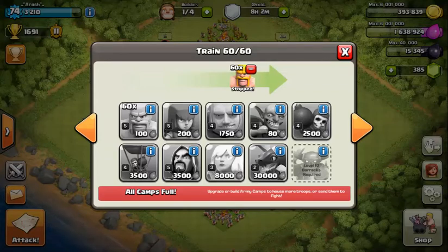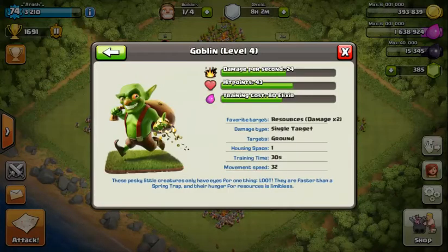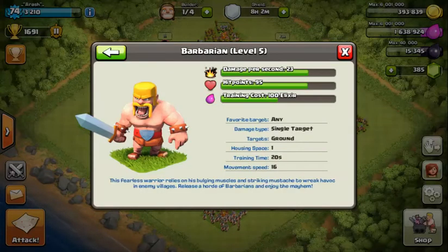For the Barbarian, they take the dark side - they have high health, slow movement, and low damage. But Goblins are fast with high damage, and just for mines. Their favorite target is resources, but for Barbarians it's anything.